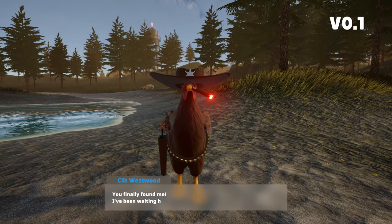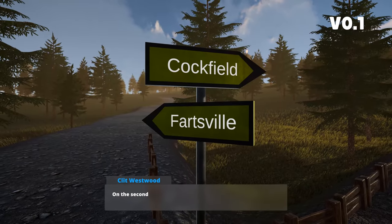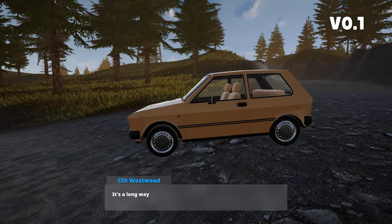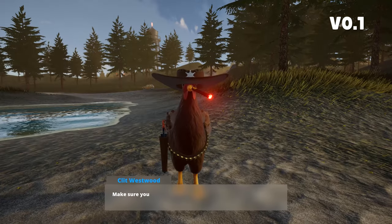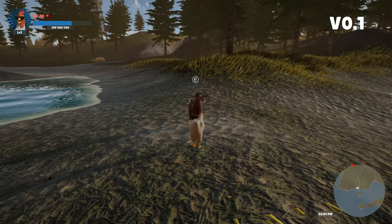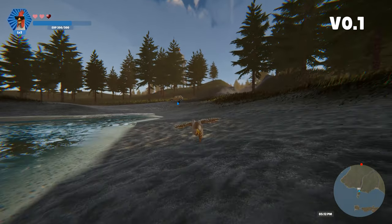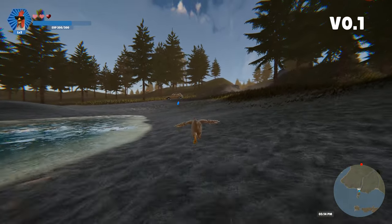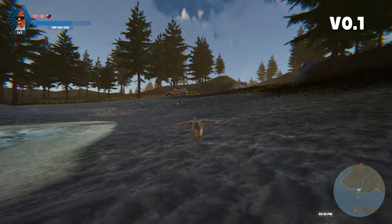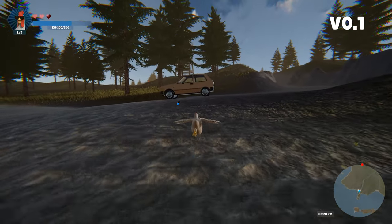We've finished the tutorial and it's time to get into action. Here is our friend Clit Westwood — as always he's very hungry. He wants us to go to Temzilla in Heartwheel to get some chevops and he's going to give us his Yugo to do that mission. Let's see the differences between the Yugo in version 0.1 and version 0.2, the latest version after 10 weeks of updates.